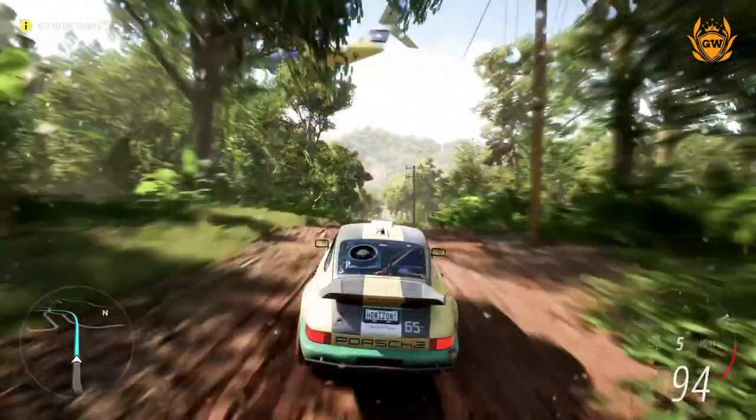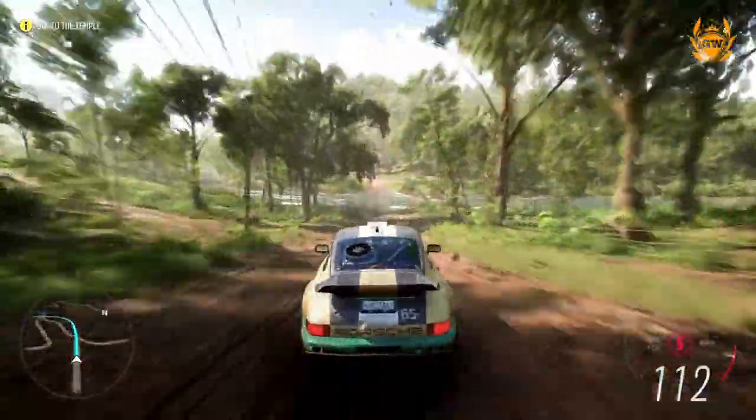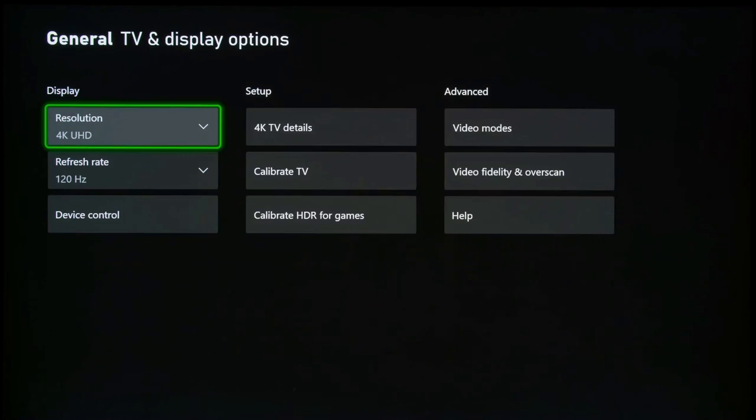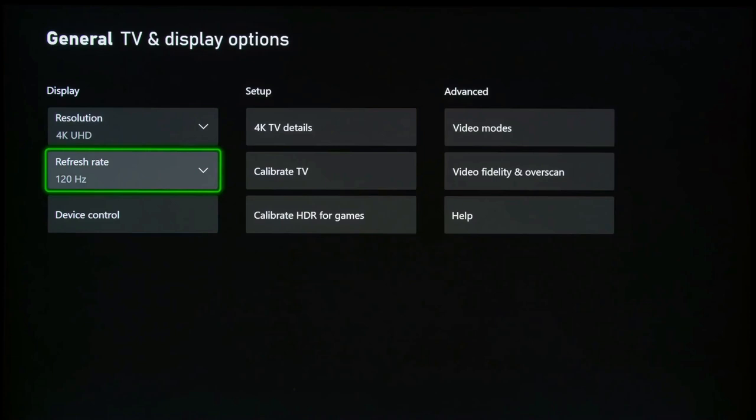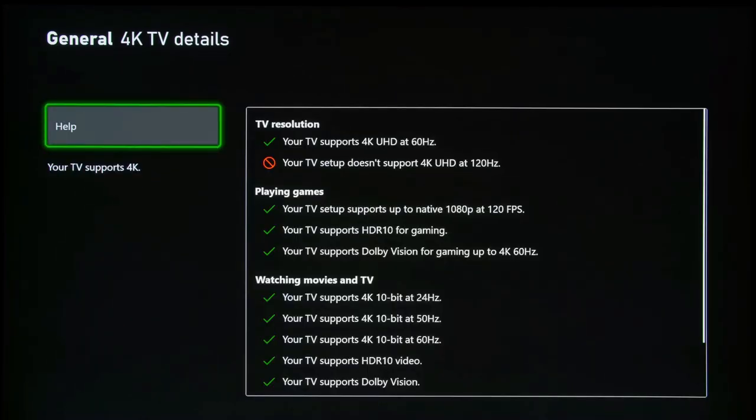If you want to enable this in Forza Horizon 4 or 5, this is what you need to do: go to Settings, select General, select TV and Display Options, and then select 4K TV Details. As you can see on screen, if you have Dolby Vision enabled, it will be ticked like so.